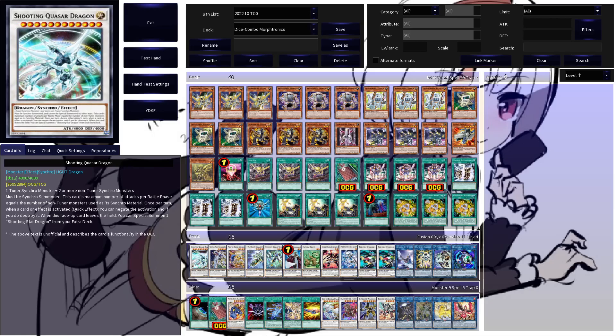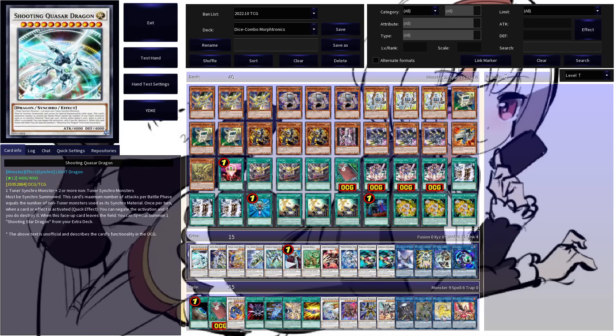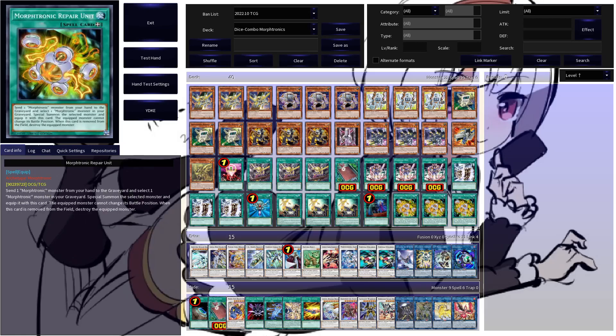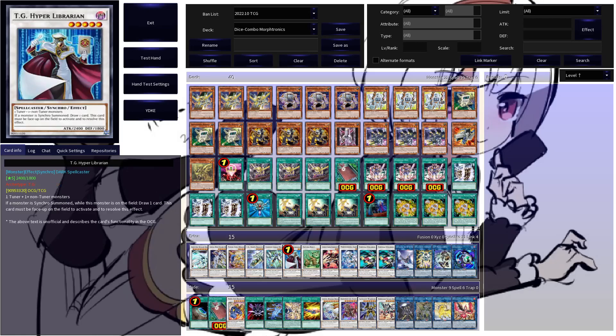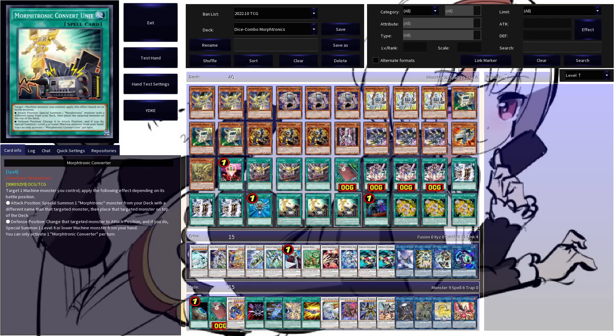Jumping into the extra deck: Shooting Quasar Dragon is the big payoff if you want to commit to a Hyper Librarian line. Shooting Star Dragon is just a big Omni Negate. I think there's definitely a possibility to find space for that if you cut the Stardust Charge Warrior. A copy of Crystal Wing Suncro Dragon for an easy-to-make monster negate, Power Tool Dragon to search Repair Unit, F.A. Dawn Dragster as a spell or trap negate, and Stardust Charge Warrior as another Suncro to make that also draws you a card. TG Hyper Librarian draws you even more cards — the nice part about Dimension Dice is that it is not once per turn, so drawing into these allows you to just extend and extend further beyond.